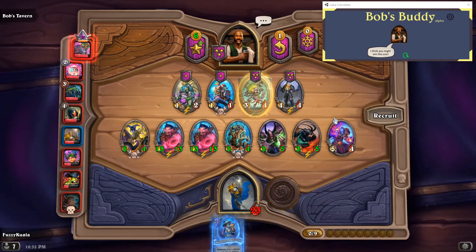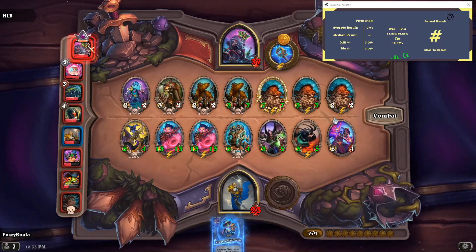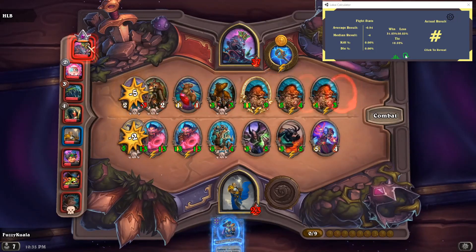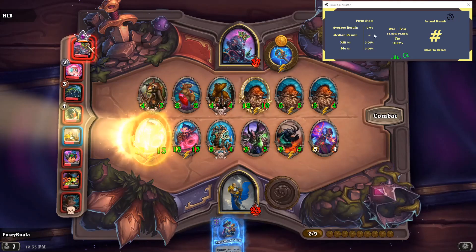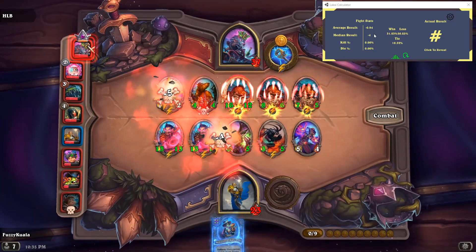As soon as the fight starts, it'll pop up with those statistics for us. As you can see, this is sort of an even fight — we had a 50% chance to lose, 30% chance to win, and around a 20% chance to tie, and that's reflected in the average result. Interestingly, the median result was pretty far off from the average result, but that'll happen.